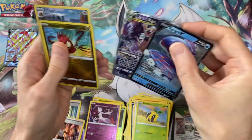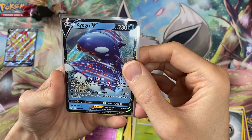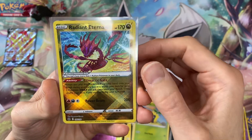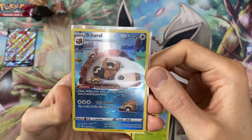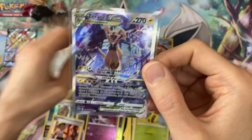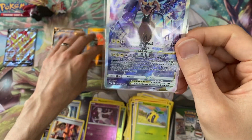So we get four hits from 11 packs. Let's put that at the end: we get the Kyogre V from the regular set, the Radiant Eternatus from the regular set, the Bibarel from the Galarian Gallery, and the Zeraora V-star — which is the hit. That's the hit.